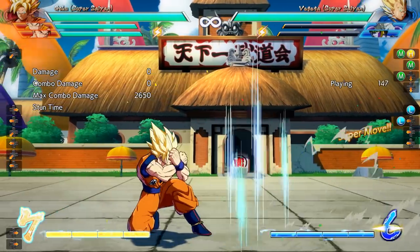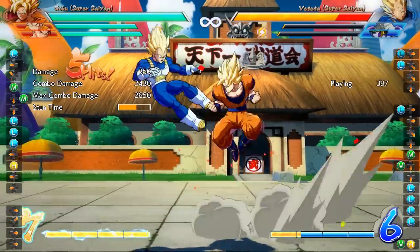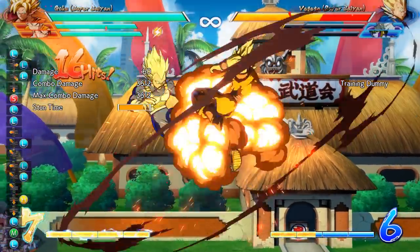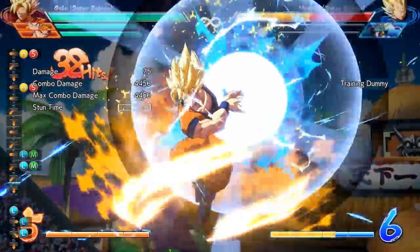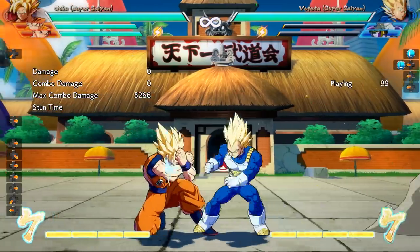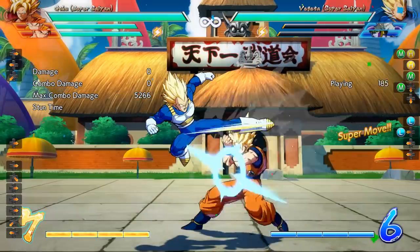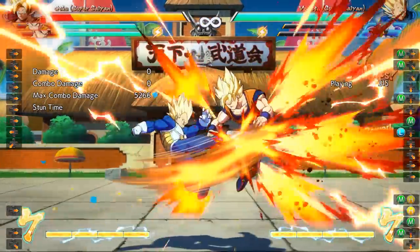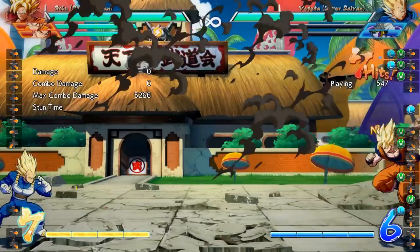In order to mix it up sometimes, you can also go with a backdash. After you block a Vanish, you can simply backdash and get away from the pressure. And again, if they're just used to clicking buttons, you can instant air-dash in and get a punish on them. But unfortunately, just like using Reflect, this can also be dangerous if you do it too often. If your opponent goes behind you with a Vanish and you guard it and opt to go for a backdash, instead of clicking any buttons they can just dash after you and hit you with a button during your dash. Or even if you are guarding, you're simply put back in the pressure you were trying to escape from anyway.